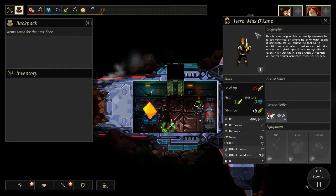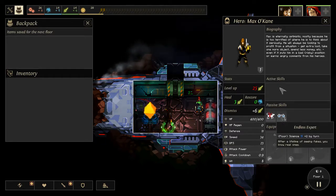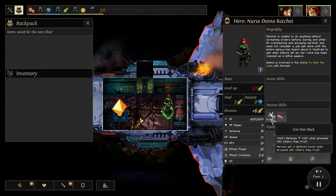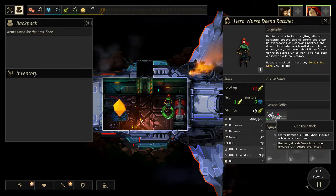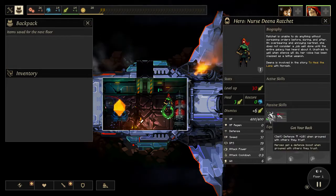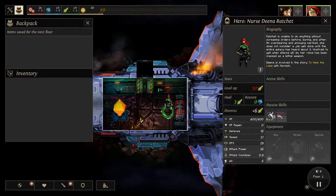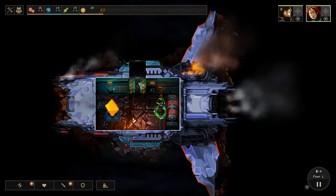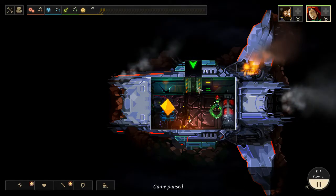So who I have is Max O'Kane, which he is a gun user. He doesn't have any active skills, but he gets more attack power when he's with people. He also increases the amount of science we get per floor, which is pretty nice. She is also a gun user. I would like to get a melee user to get some tankiness. 10% more defense when grouped with others they trust, and monsters don't slow down the heroes - that's actually pretty good.